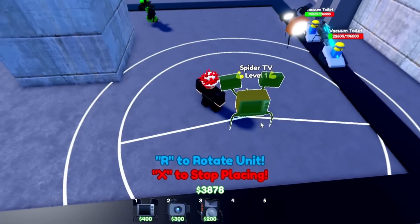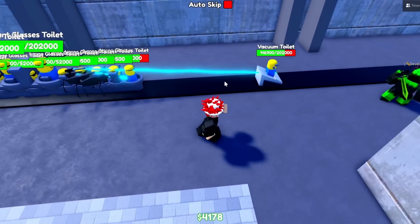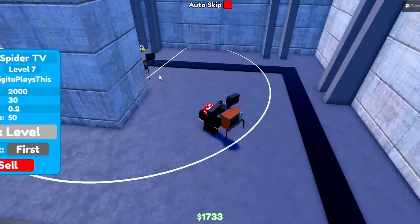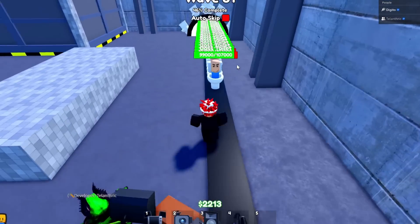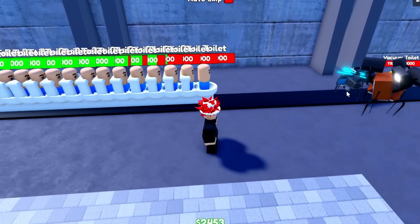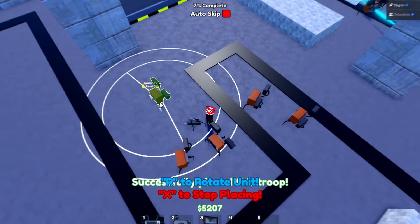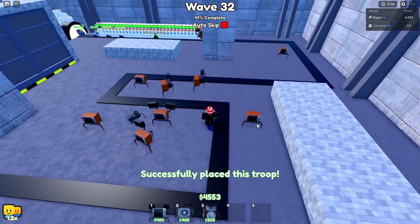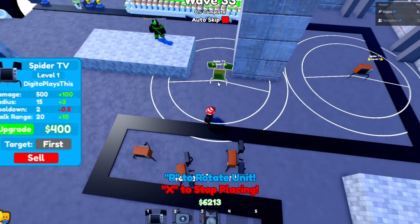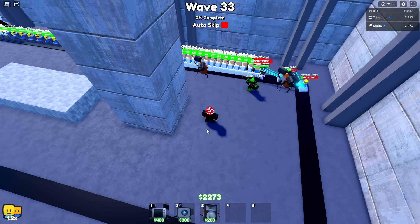Vacuum toilets are taken down. The camera spiders attack one unit at a time which isn't convenient. I've maxed out my spider TVs — they're both level seven at the front. Look at these boss toilets, what are you gonna do? I've got maxed-out spider TVs! We can actually place more — oh my goodness, how many can we place? Let's place one here, one there — this is gonna be insane. We can level it up and it attacks this area as well as over there.